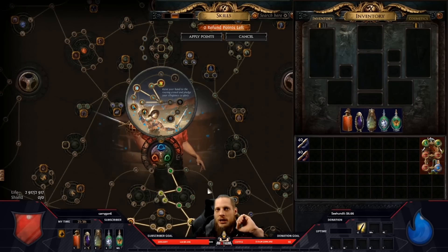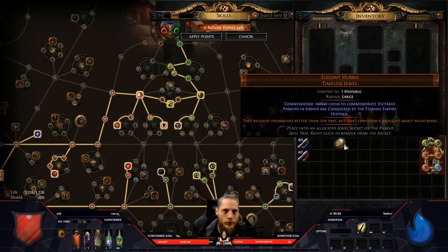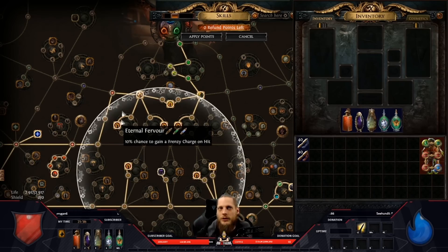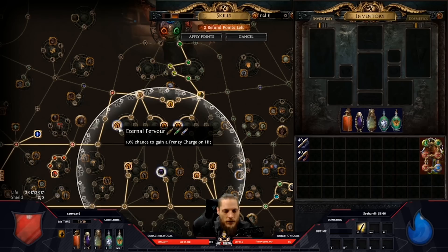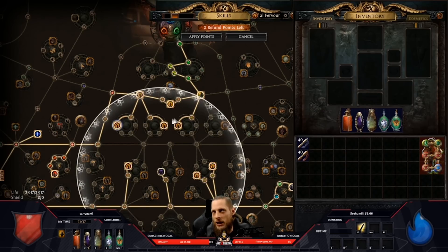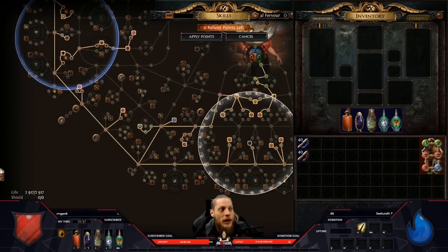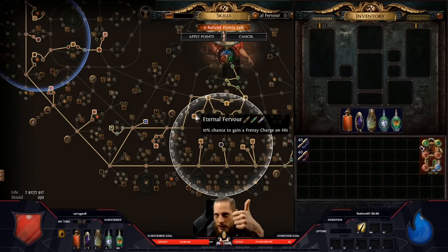Frenzy charges give 10% more physical damage and max endurance charges give 10% reduced physical damage taken — important for both offense and defense. I found the solution in the Elegant Hubris timeless jewel. This jewel can roll frenzy charge on hit, endurance charge if hit recently, or power charge on crit. I bought a bunch and divined them, searching for the mod called 'Fervor' — frenzy charge on hit. That's mandatory. Once it lights up, I check the other mods.